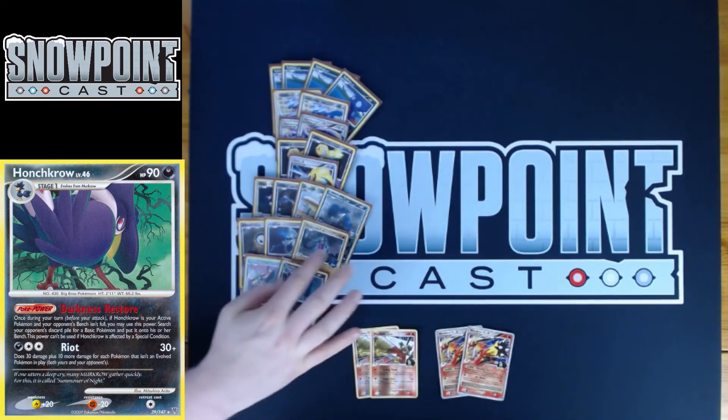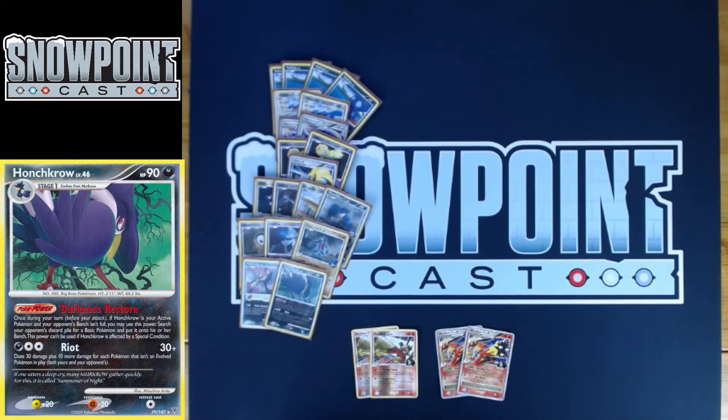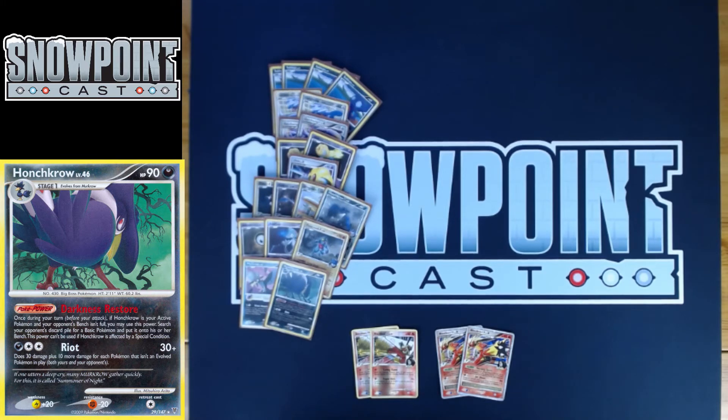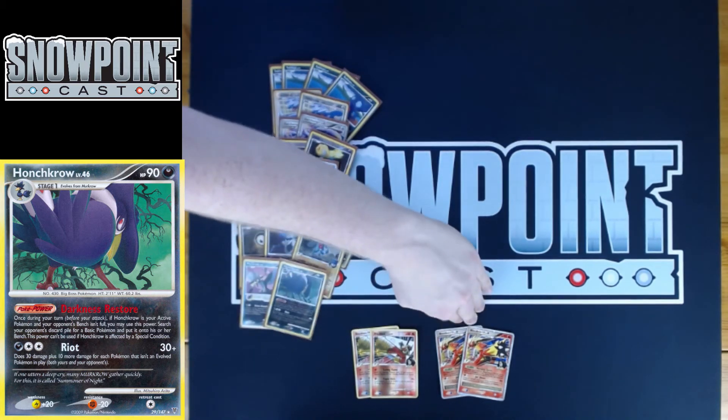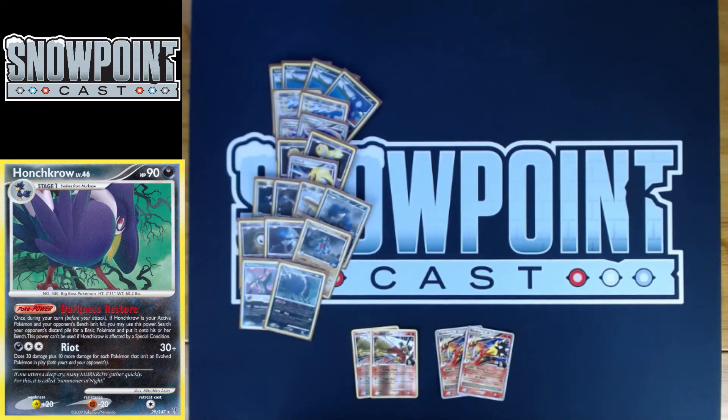If I had to recommend cuts, these are the three I would suggest for this line, however thick you want it. It really depends on what meta you expect. The Blaziken handles Dialga, Luxray, and Mewtwo Level X — all three of these cards can be really good in their respective metas.